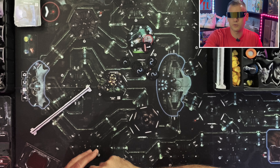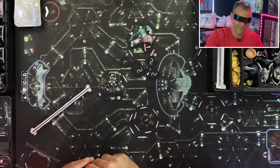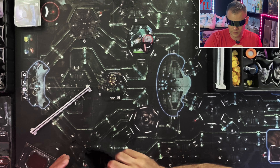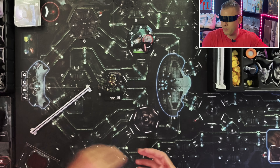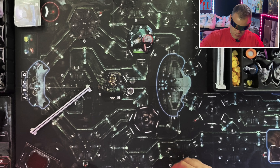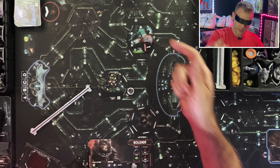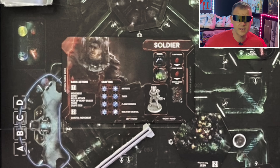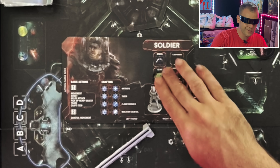Drawing from the intruder bag also tells you what intruder comes onto the board if you have an encounter — noise in all corridors, pull out your token, it tells you, say, you got an adult, so you put an adult intruder in the room. You've also got your status markers that can be used to track statuses on your player board — for example, whether your character has slime, which is bad, or if they've launched the signal to get help, which is good.